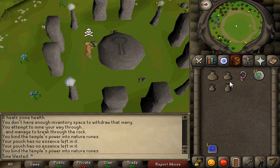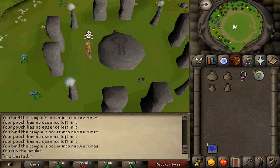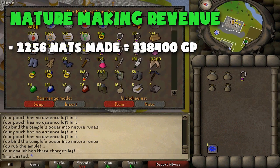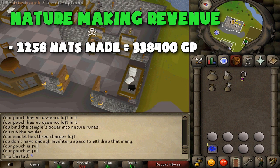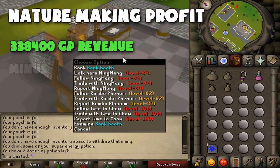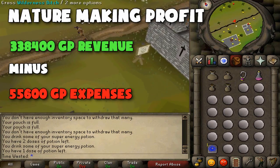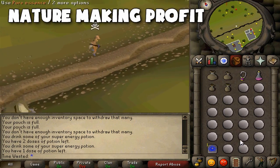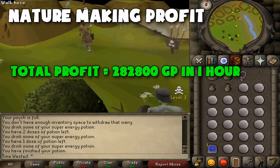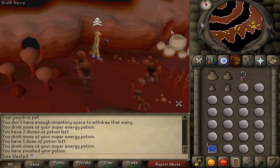Each Nature Rune is worth 150 coins net to me, because that's 230 minus the 80 GP I paid for Pure Essence — again, could be different. From the 2,256 Nature Runes crafted, that netted a total revenue of 338,400 GP. Keeping in mind that we spent 55.6k on resources like energy pots, our total profit in one hour for Nature Runes was 282,800 GP. I'd approximate money made per hour at 250k to 300k.